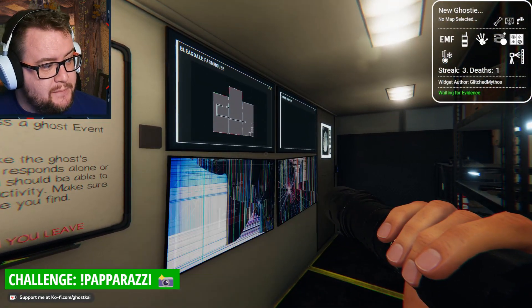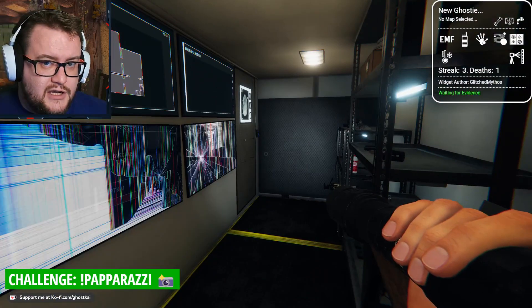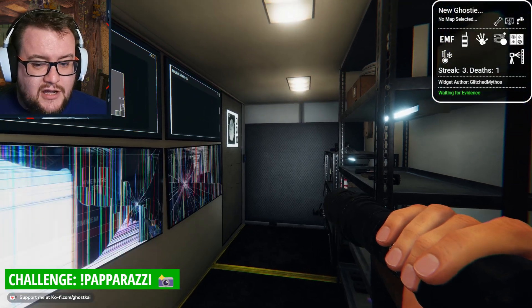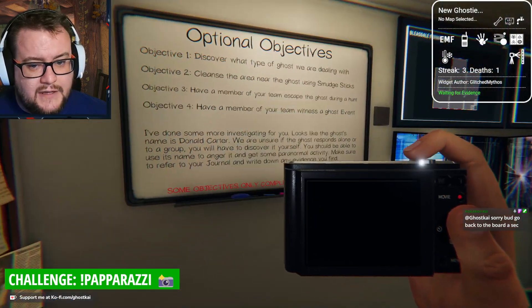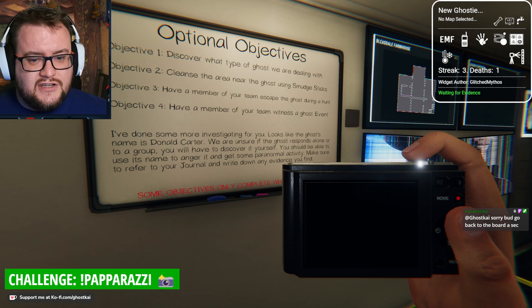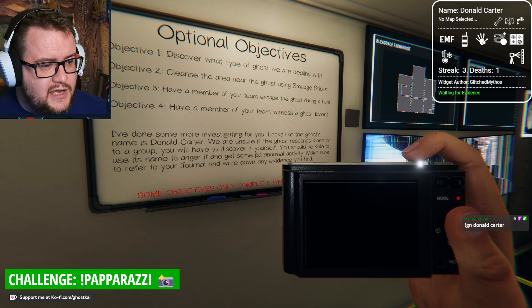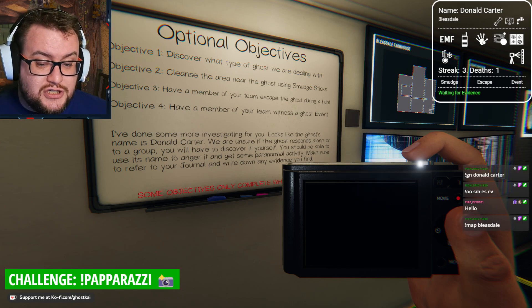Now, we have an additional challenge - the paparazzi challenge. I will explain it once now in case you're unfamiliar. You can do exclamation mark paparazzi anytime during the challenge and you'll get a little description. We start with a torch, a crucifix, and a photo camera. That's it, that's all we get. However, every time we take a picture of the ghost or anything else that gives us stars - like interactions, fingerprints, anything that gives you an actual star rating for the picture - we can bring in one additional item. And so that's basically it, otherwise it's a normal investigation.